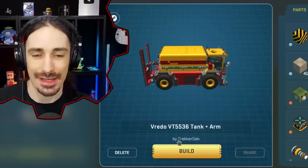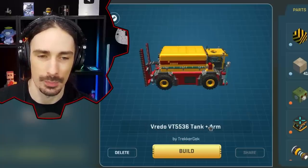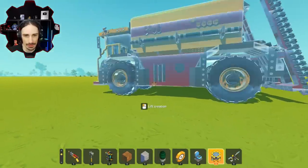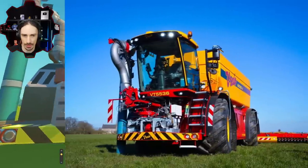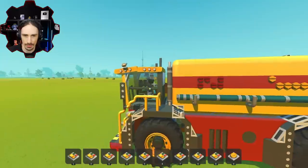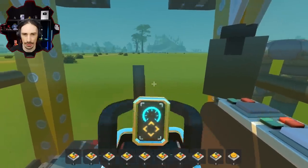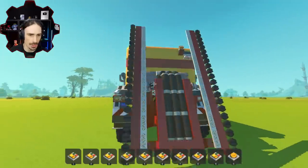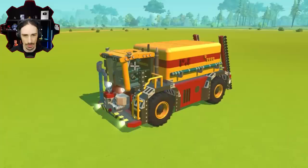Up next by Trekker Gek is the Vretto VT5536 Tank Plus Arm. This thing looks great — it is massive. Look how big this is compared to my tiny body. I'm assuming this is some type of farming vehicle. Get up here and go through the glass like a normal farmer — and look at that, I'm driving a big vehicle. Button one: lights. Button two: more lights.